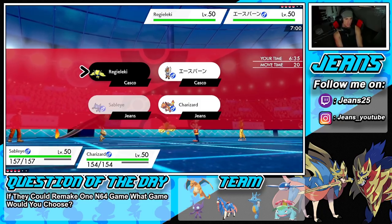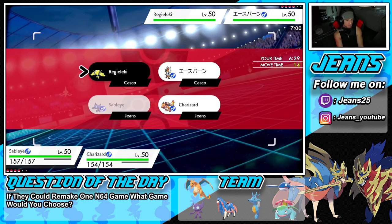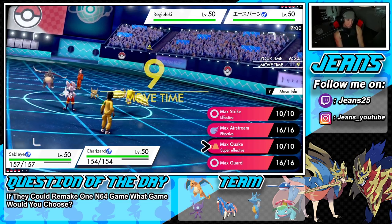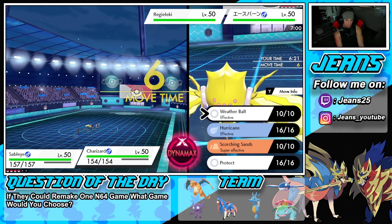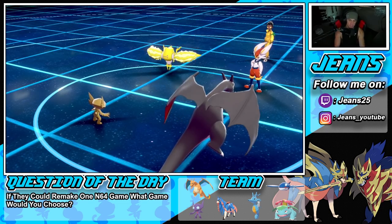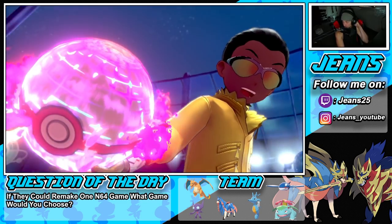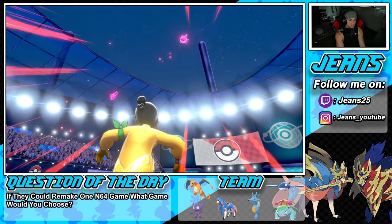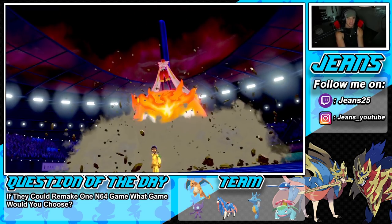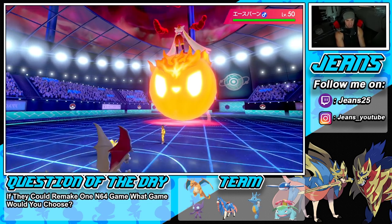I'm leaning towards using Quash and going into a Quake — or maybe Max Airstream for a little bit of speed. He's going to Dynamax Cinderace — totally fine, he's not getting Prankster protection. I'm just going to Quash that thing and hope Regieleki doesn't have a Focus Sash. I was going to Quake into Cinderace but knew it would outspeed me, so Quash was the better play.